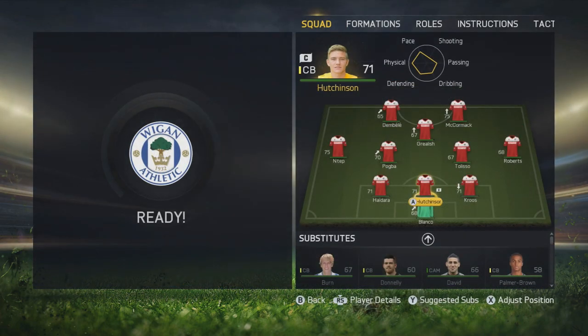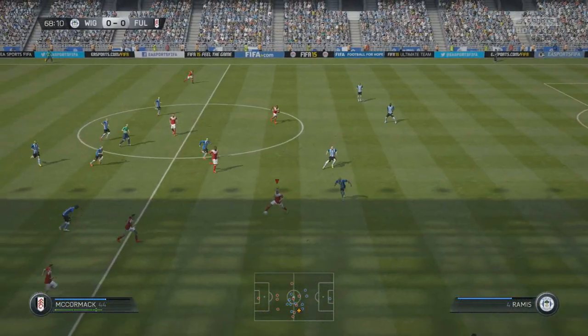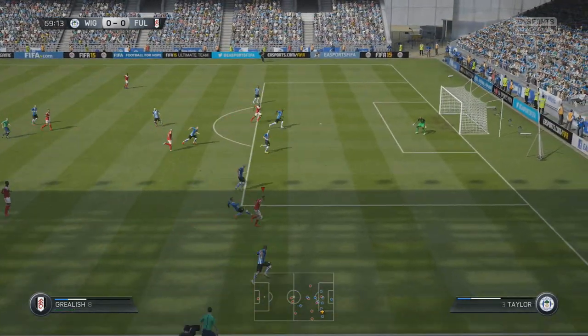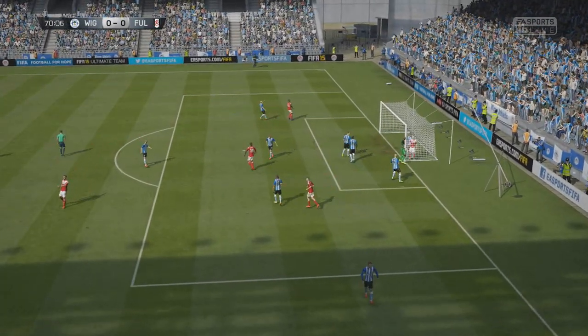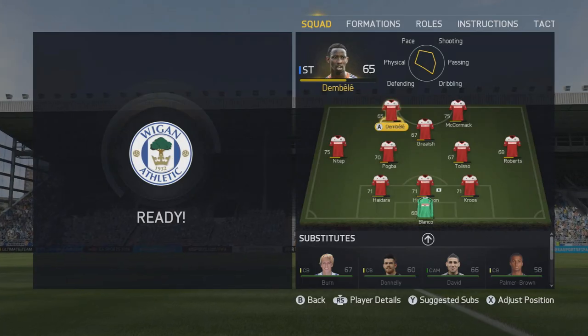We're taking on Wigan for the next game, going out with basically our starting lineup from the start of the season — minus Taggart, with Dembele up front instead. Pat Roberts starts in this game for the first time since his injury. Jack Grealish starts on the ball, tries a roulette skill and tries to whip it over, but it goes out of play for a corner. It's the 70th minute — that's how boring this game was.